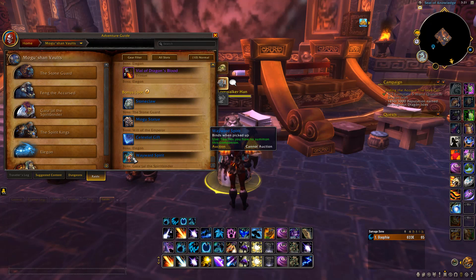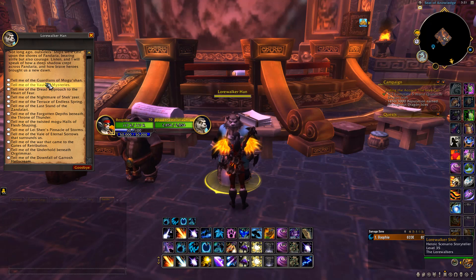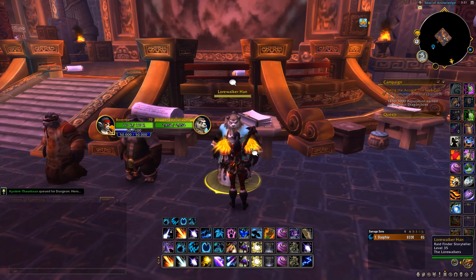What you want to do is write down a list of all these pets, then head over to your Auction House to see which ones are the most worth it. Then you want to come to this guy and queue for that specific raid and go ahead and do the raid in hopes of getting the pet. Or another thing you could do is just run all of them — whatever pets you get, list them up on the Auction House.